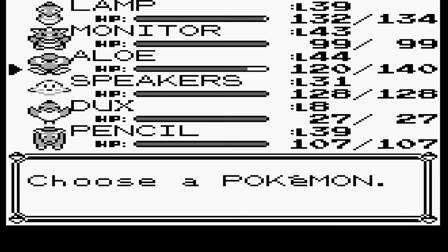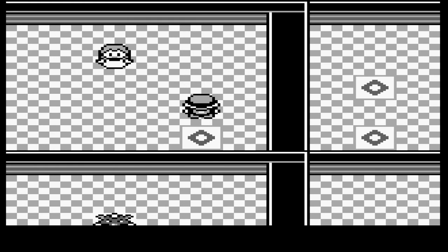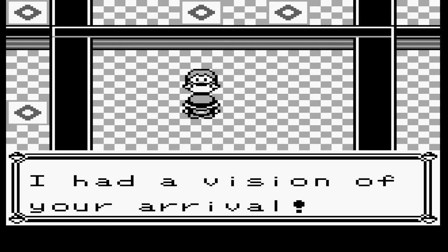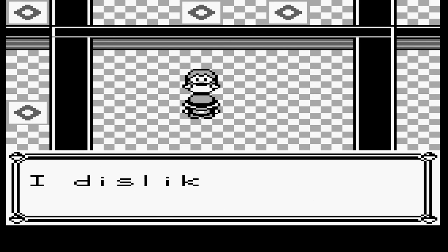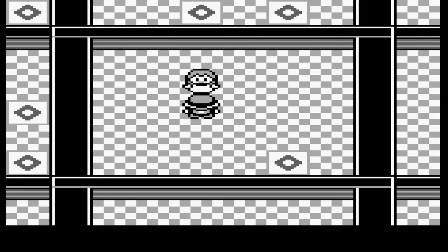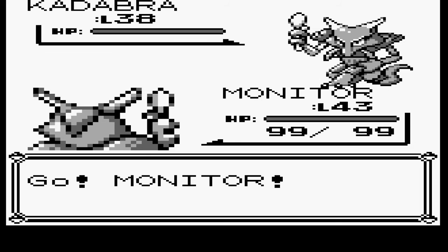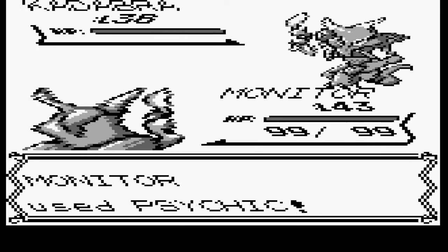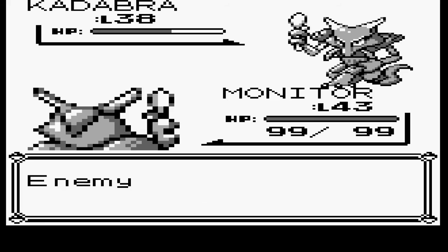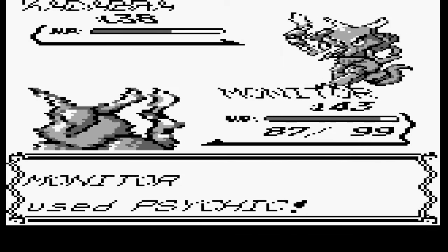And then I did want to go ahead and put Monitor up front. There we go. 'I had a vision of your arrival. I have had psychic powers since I was a child. I first learned to bend spoons with my mind. I dislike fighting, but if you wish, I will show you my powers.' Alright, let's do it. Okay — mine is faster.